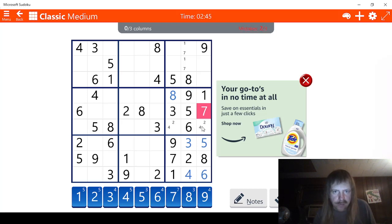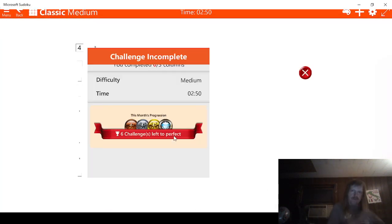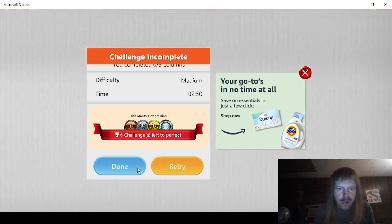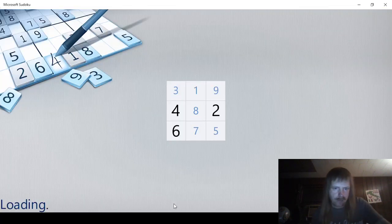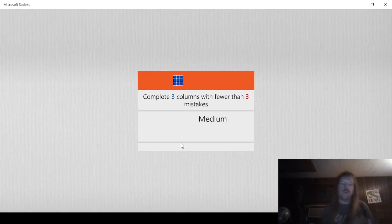Let's retry this one. I'm doing terrible on this one. Well, that was a seven. We'll try this one again. Maybe we won't make any stupid mistakes this time. We're going to say done. We were doing this one, I guess. Three columns from three mistakes.